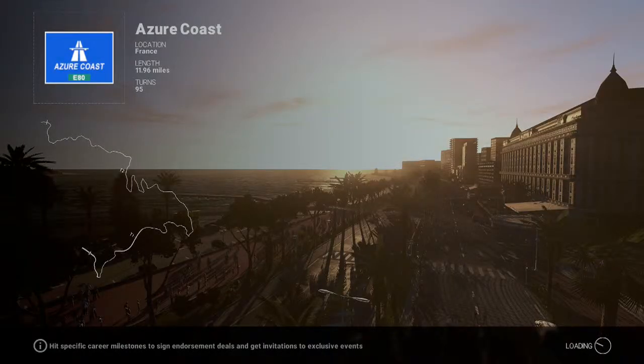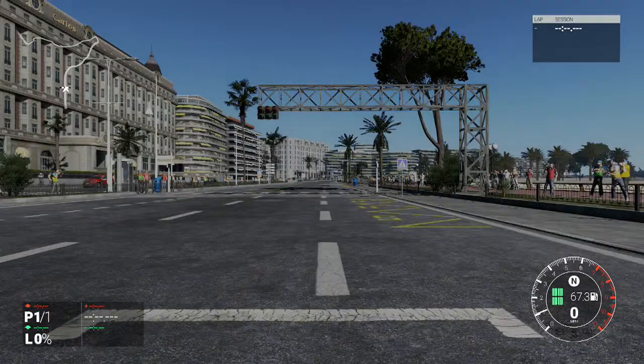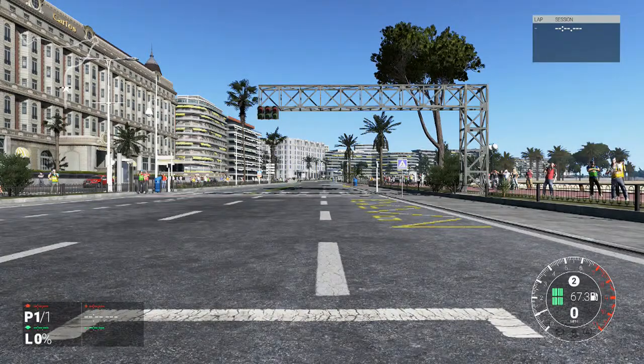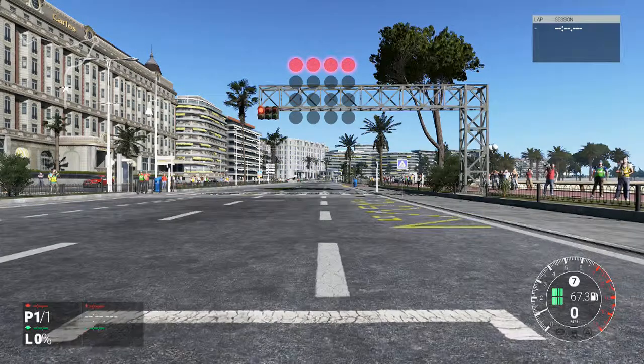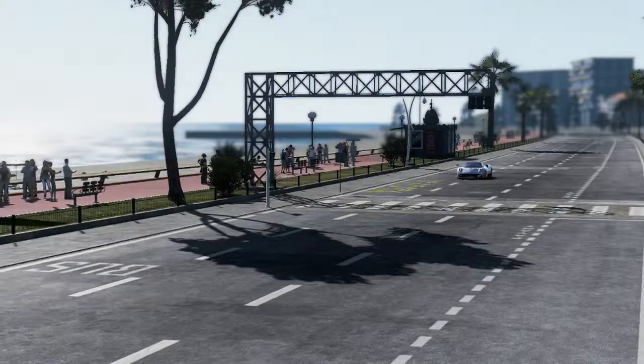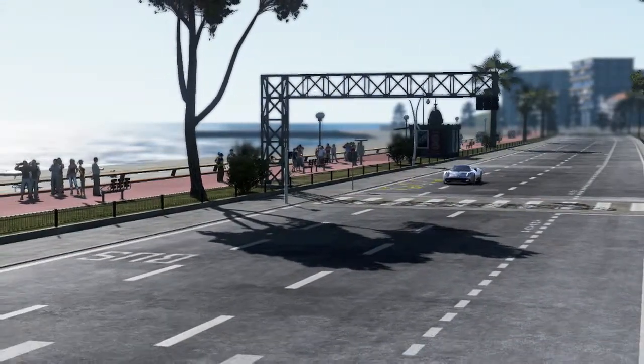Now basically what we're going to want to do at the start of this is get disqualified. How do we do that? We put the car into 7th before we start — that will stop us going over 31 miles an hour — and then we jump the start. Get the car into 7th as soon as you can, use B to change up a gear, put your foot down, and look: 1 mile an hour, 2, 3, 4 — and then you should get disqualified and the achievement should pop.